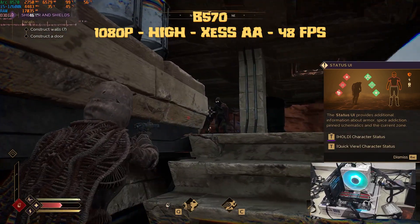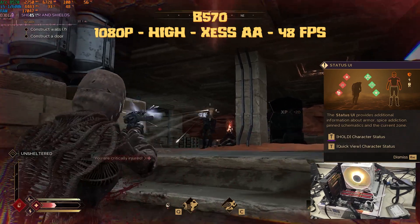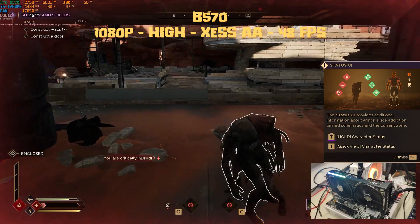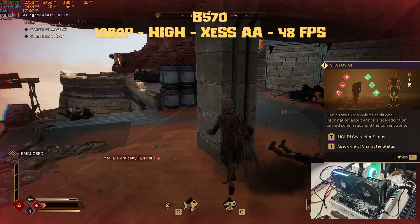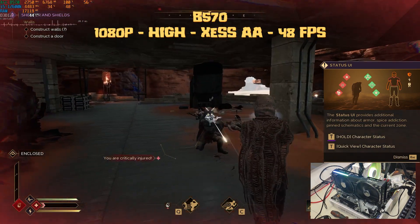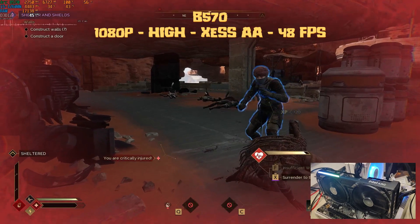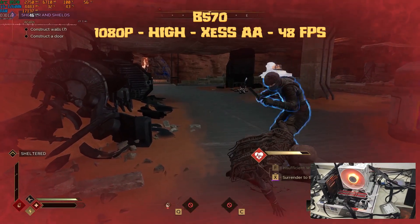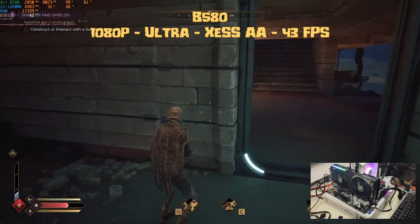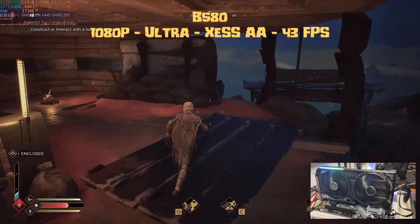Next up is the lowest Battle Mage, the B570 — a 10GB VRAM card, which should be perfect for this game. At 1080p high settings with XCSS AA, we're not far from the A770 8GB or 16GB. We're using 7GB of VRAM out of 10 and getting an average of 48 fps, a little higher than the A770. You can also drop settings to medium or enable XCSS frame gen for more fps, or leave it as-is for better visual quality.